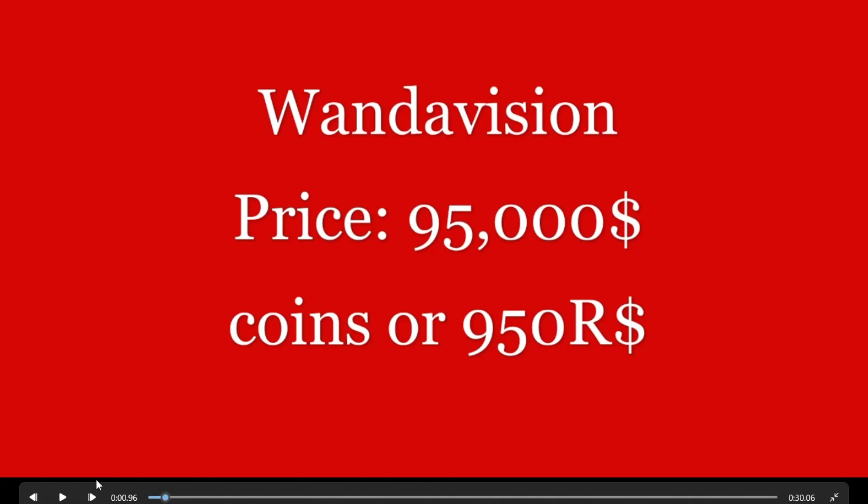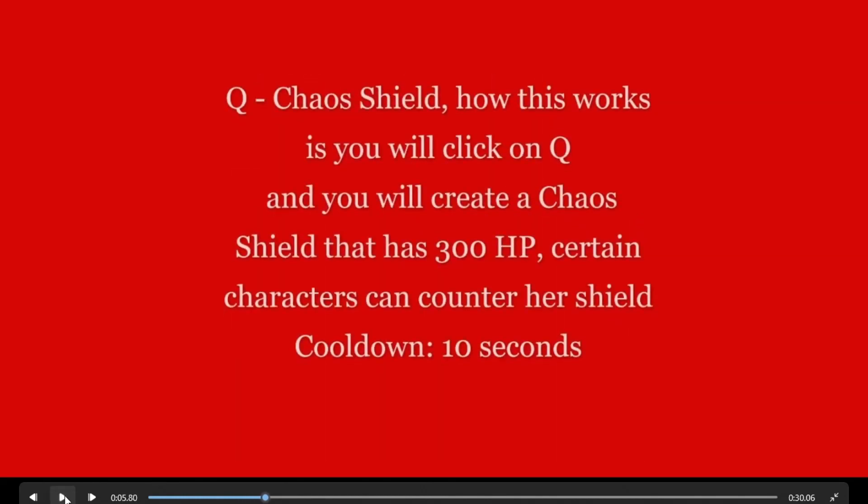Okay, so I did add a shield for her. Her shield will be called Chaos Shield — same as AoU's Chaos Shield. How this works is you click Q, but you have to hold down Q to use it. You can also hold Q and click Escape or the slash key so it stays active without holding. You click Q and create a Chaos Shield that has 300 health.